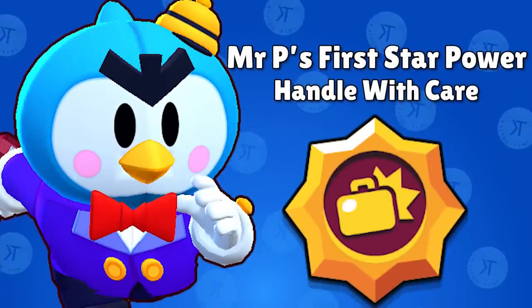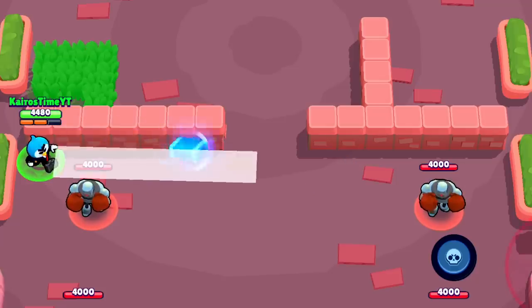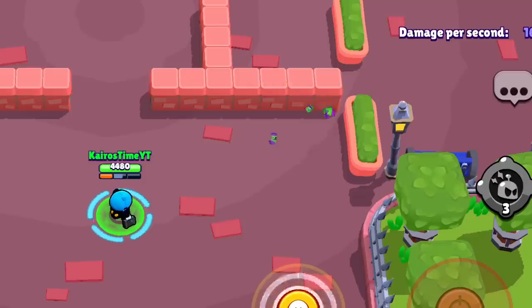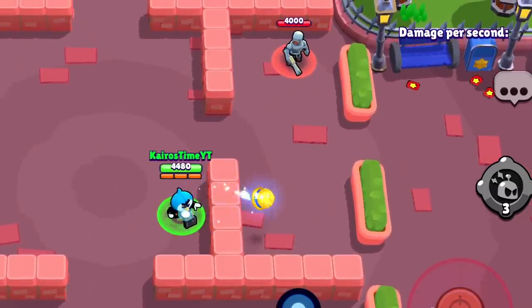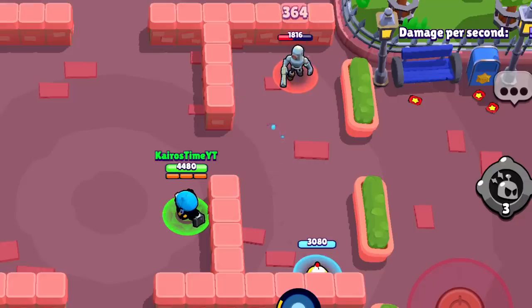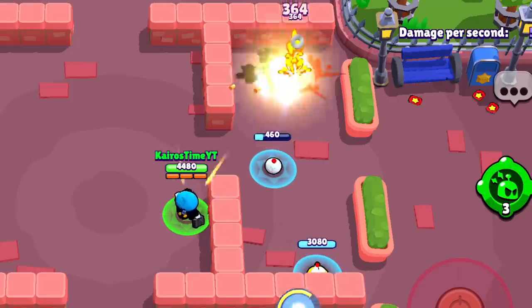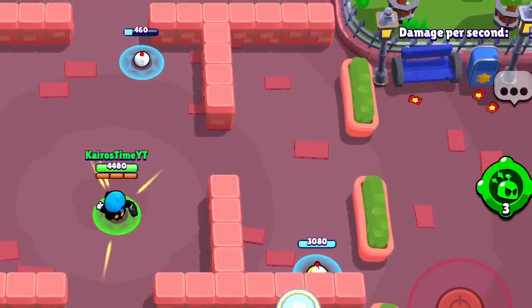Mr. P's first star power is Handle with Care. With this star power equipped, Mr. P's attacks bounce further even if they don't hit an enemy or an obstacle — a really simple star power that greatly improves Mr. P's range. Mr. P's second star power is Revolving Door. With this star power equipped, Mr. P's porter will respawn three seconds faster than normal after they're taken out — it normally takes four seconds to spawn, which means another porter will spawn only one second after the last one was taken out. This star power is underrated. Having a consistent flow of porters on the field is an absolute pain to deal with for the enemy team.